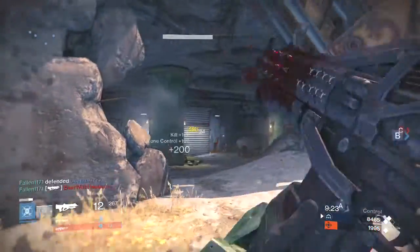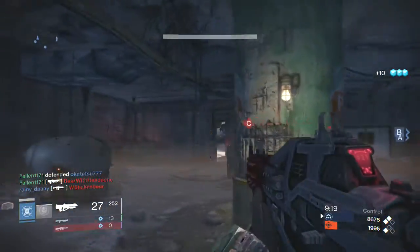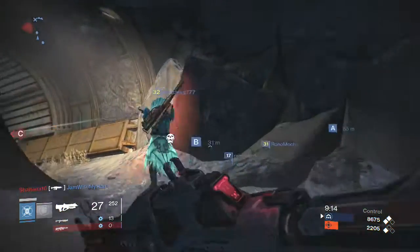Now that Red Death is potentially a two-burst kill, it's possible that its fire rate might be slowed, or its impact lowered slightly. However, I guess we'll have to wait on Bungie to know for sure, as they might judge that this kill time is appropriate for a Pulse Rifle.